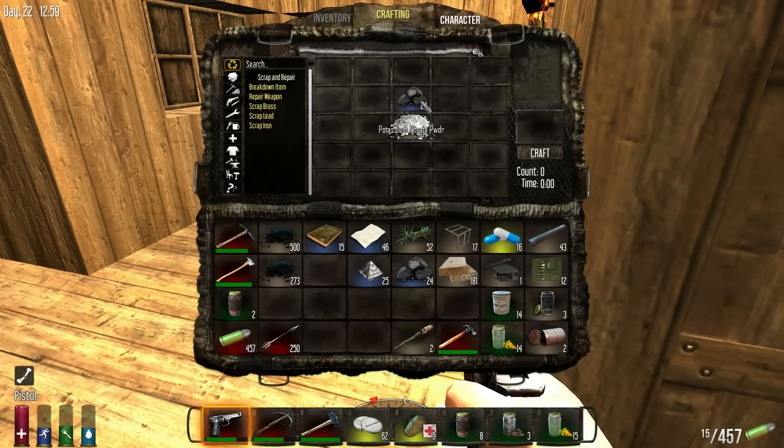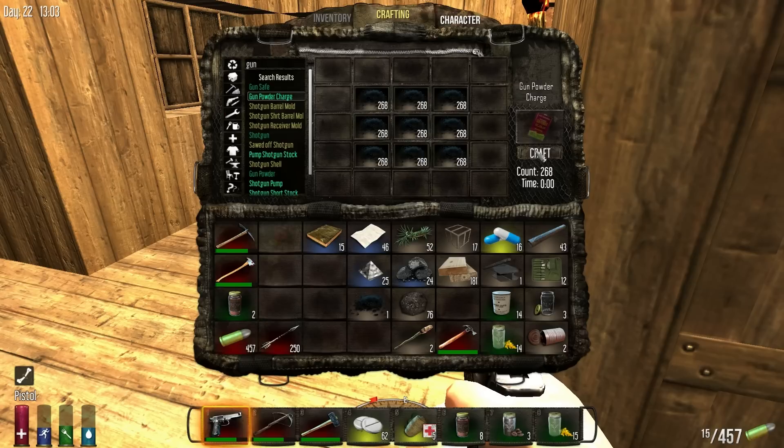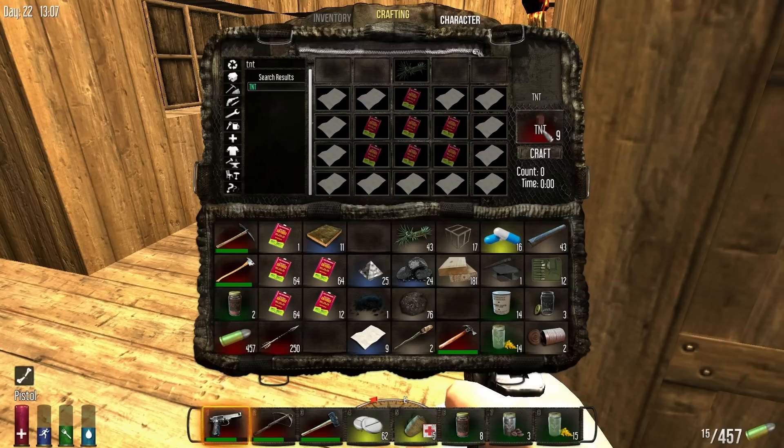We need to turn that into coal and then we're going to make ourselves some gunpowder. Now we're going to make ourselves some gunpowder charges — 268. And now we're going to go ahead and make ourselves more paper. Got to be careful with our inventory space here. TNT 9 is a good start.